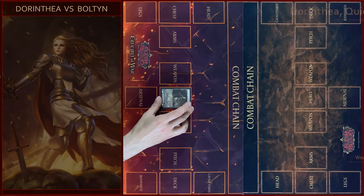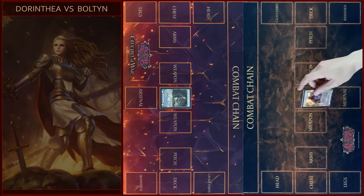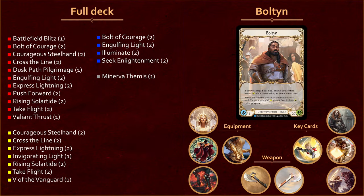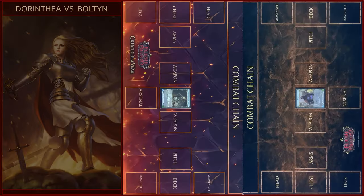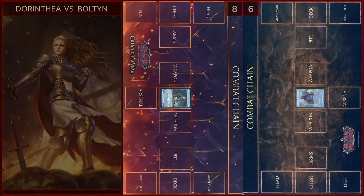Today I will play young warrior hero Dorintia Quicksilver Prodigy, and my opponent will play Bolton, young light warrior hero from the Monarch Set. Let's roll a dice and decide who goes first. I will go first.